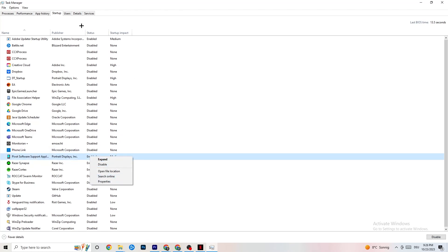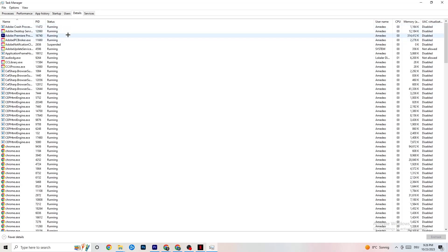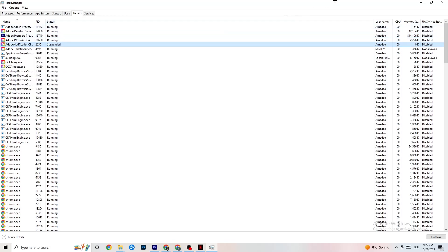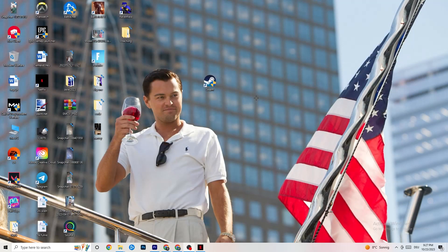Go to the Details tab in Task Manager. With your game running, find it in the list, right-click it, go to 'Set priority,' and choose between Higher or Real Time. Check which works better — setting a higher priority tells your PC to dedicate more performance to the game. Once you're done, you can close Task Manager.